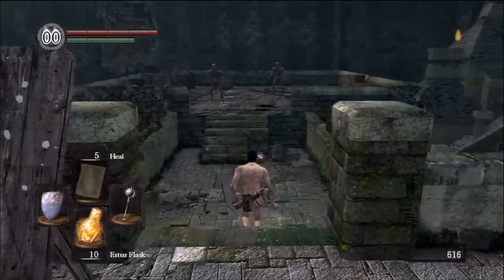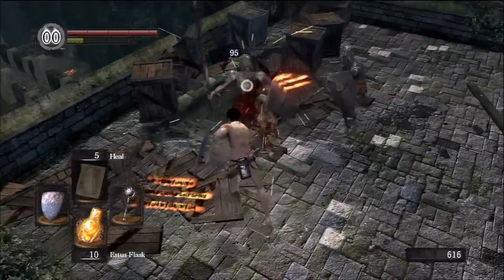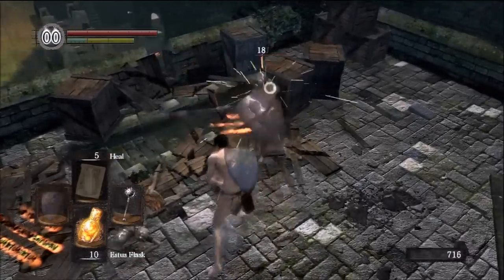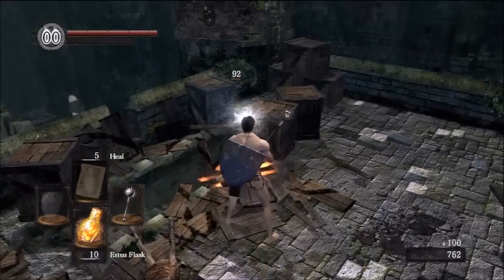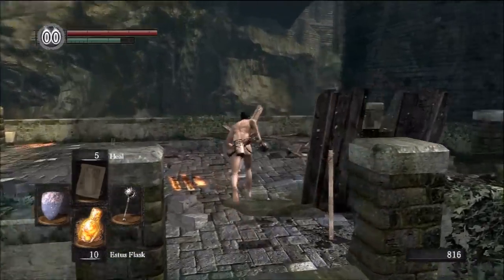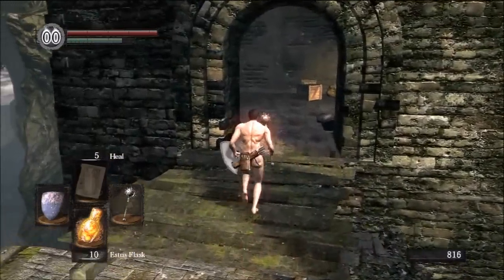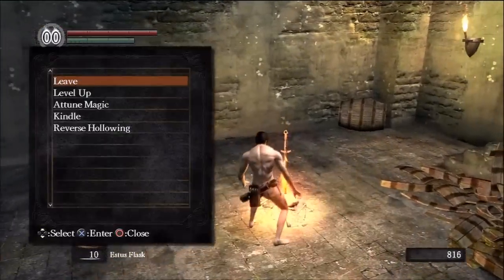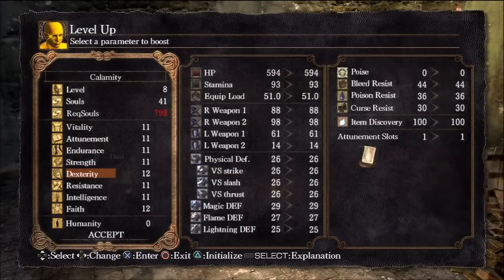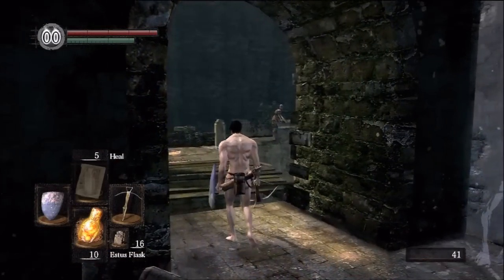We only need about a couple hundred more souls and we should be alright. Another thing to note is that killing enemies with parries is much more effective if you're farming for souls. Finishing an enemy with a backstab or a parry will give you more souls — I believe it's like 15% more. Now that we have enough dexterity, we can use the bow and the crossbow.